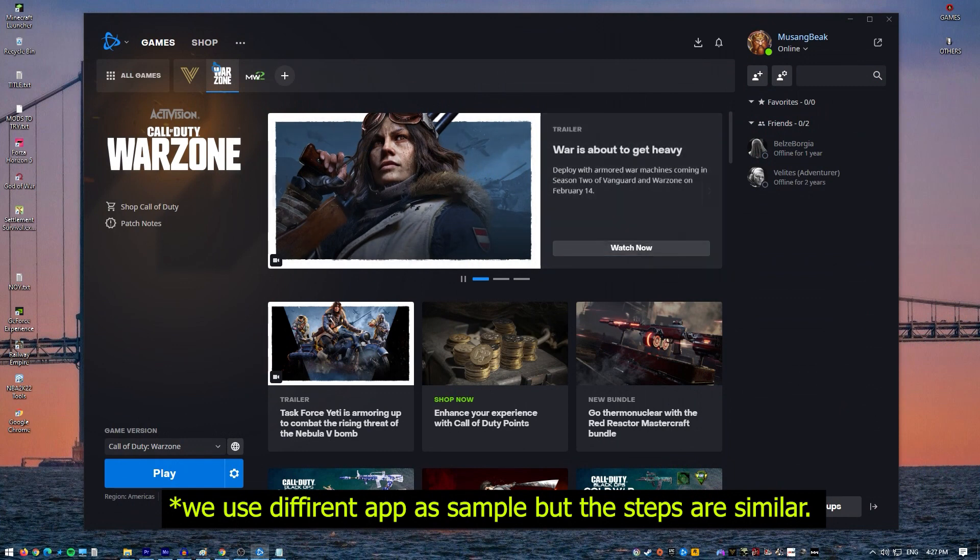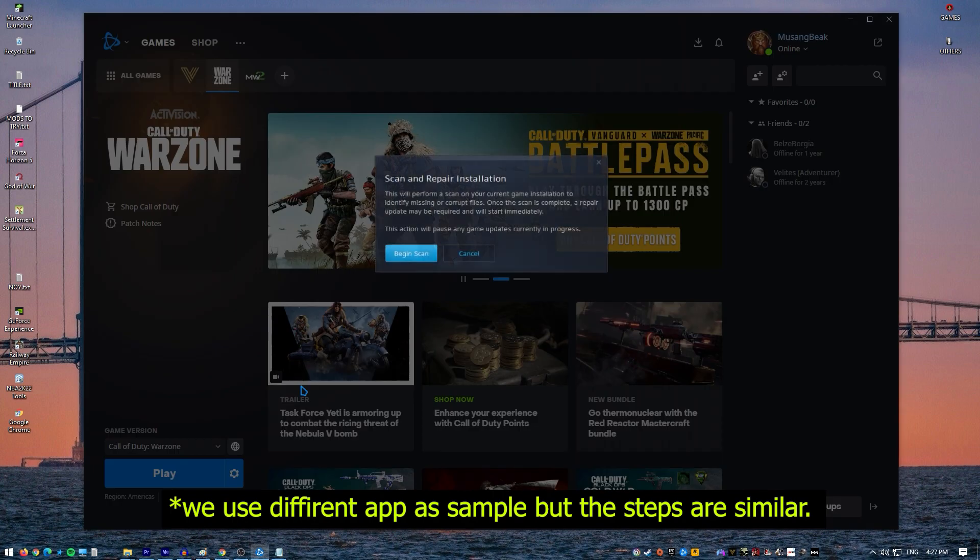If you're playing the game via Battle.net, here's how to repair the game files. Find the Call of Duty Modern Warfare 2 icon and open the game, select Options, select Scan and Repair, and click Start Scan.